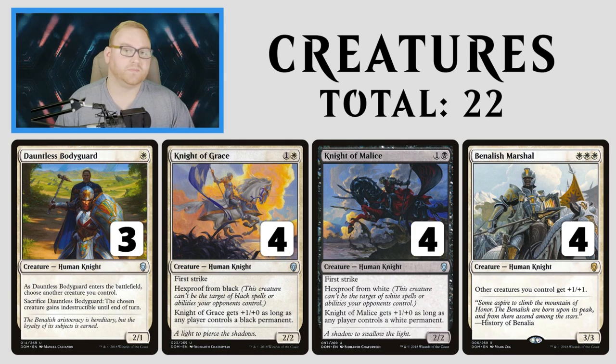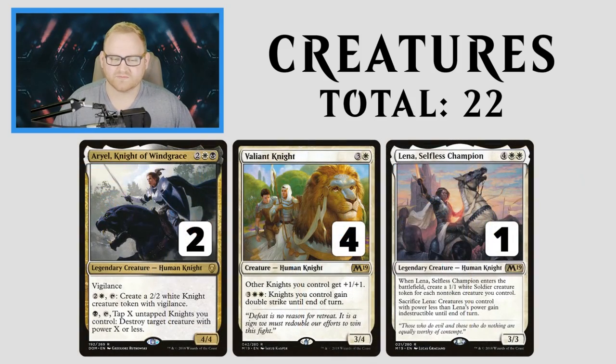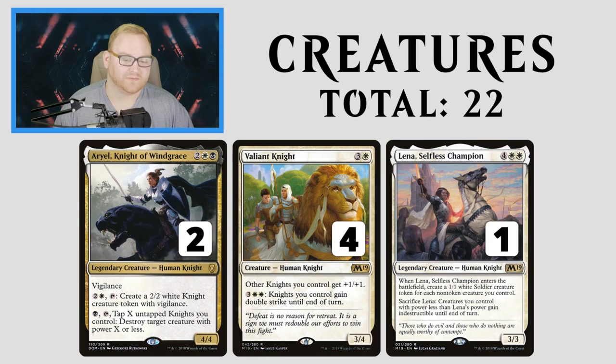Moving up to the other creatures, we have Arielle — Knight of Windgrace, Valiant Knight, and Lena, Selfless Champion. All three are great for us: two from Core Set 2019 and one from Dominaria. Knight of Windgrace is a 4-mana 4/4 with Vigilance — that alone is pretty good.